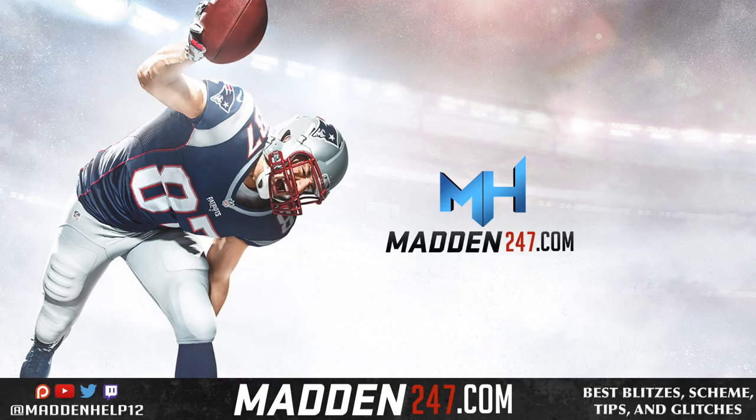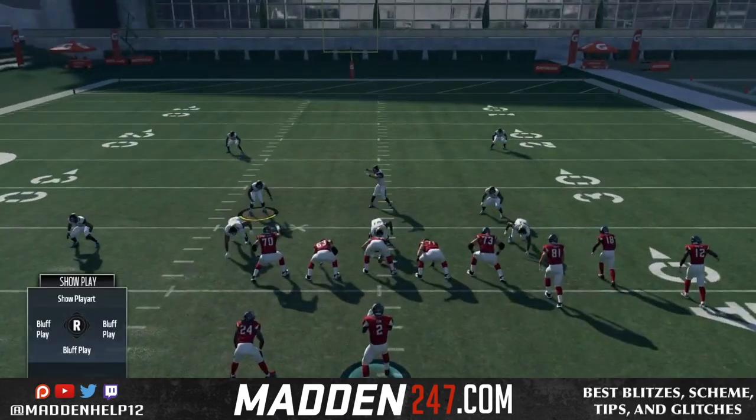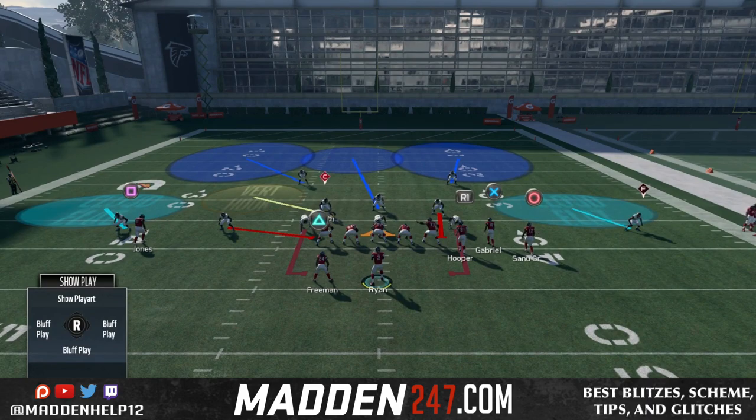What's up guys, we are back today to show you how to pick up a very common blitz that's around in the community. It's the Nickel335, I'm sure you've seen it before. Here's how they set it up. I'm not going to go through how they set it up, but this is the base setup that they do. They either use this linebacker or this linebacker, depending on which one they're blitzing.